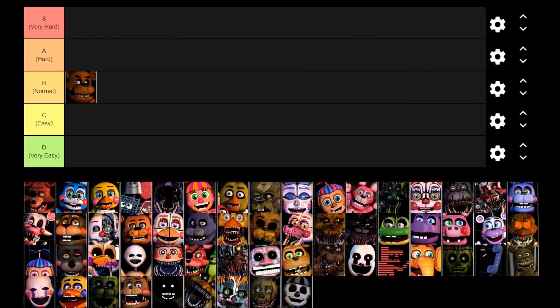Next up we've got Foxy. I bet you guys are going to guess which tier Foxy is going to go in. Foxy is one of the most difficult characters to deal with in Ultimate Custom Night. He is extremely aggressive in this game, especially on 20 AI. He gets into the office a lot faster than he does in FNAF 1 because when he's on that high AI he leaves his cove extremely quickly, even if you check him quite often.